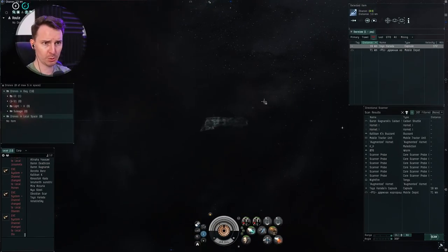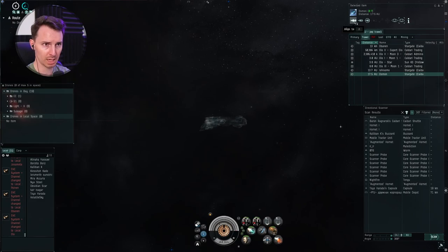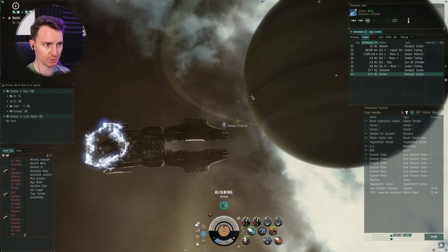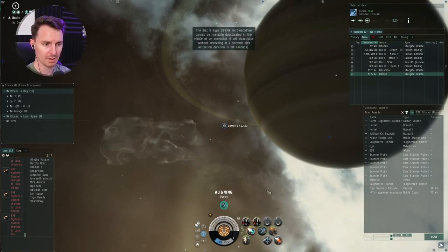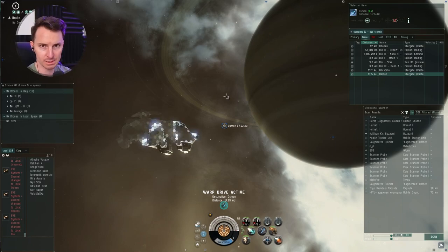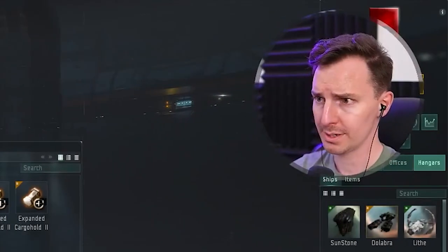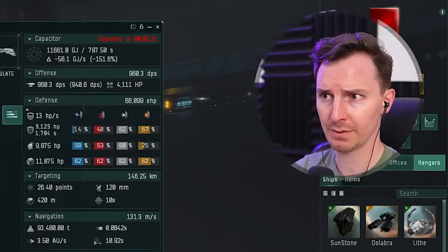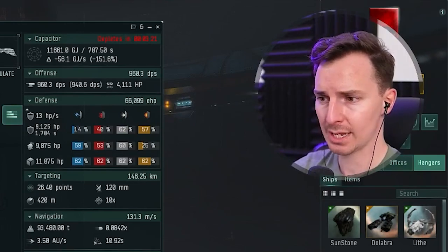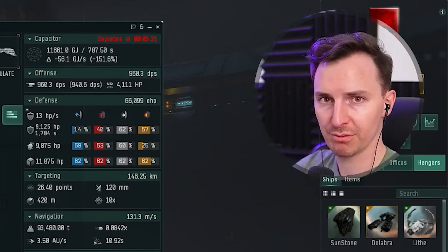Ladies and gentlemen, we are on a gate. I'm going to show you how to use your microwarp drive plus your cloak to safely travel from spot to spot — this is when you're most vulnerable with your marauder. Align to a destination, then press microwarp drive and cloak at the same time. You can see we are cloaked and the microwarp drive is active. Turn off the microwarp drive, and as the cycle ends, click cloak to deactivate it and press warp. With that, you will instantly warp from a cloaked state without being targetable. The key interaction is that as the MWD cycle ends and you drop cloak, you can warp out at full speed without being targeted beforehand.